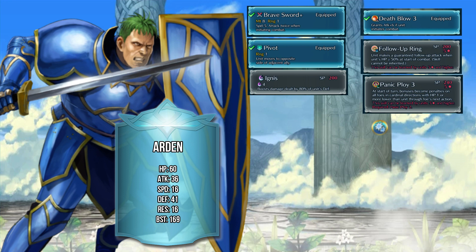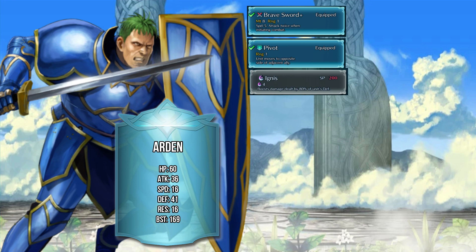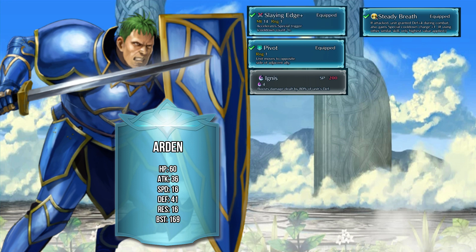There's another way to build him — essentially not using Follow-Up Ring and its intricacies. You could potentially turn him into what I'd call a 'red Effie.' In the A slot you're going to want Steady Breath — as a Steady Breath unit that would be immensely powerful. You're also going to want to replace his Brave Sword with something more interesting, like a Slaying Edge, which will boost him to around 50 attack.